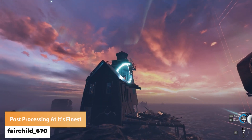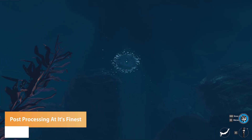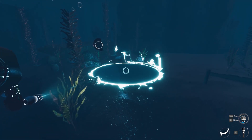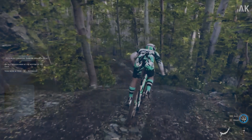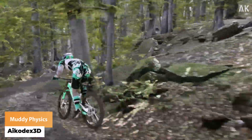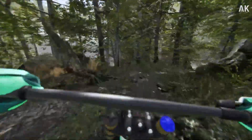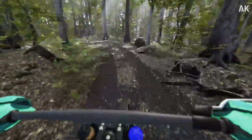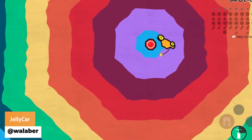Firechild 670 has got a grip of the Unity post processing stack and uses it based on the game state and location. Ico Dex 3D has got another testing on a muddy terrain with super cool bike physics. Wallaba has got a new world with an awesome set of sound effects.